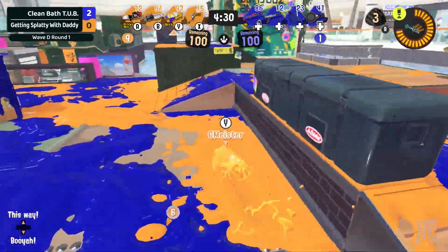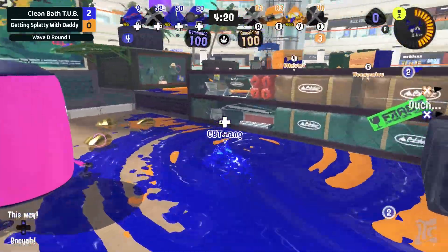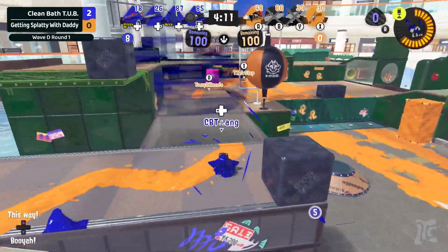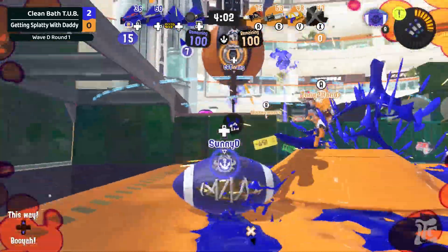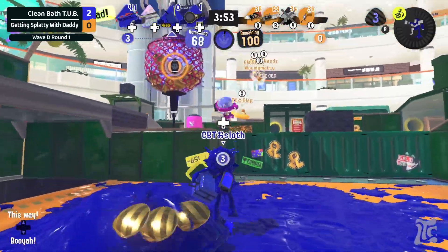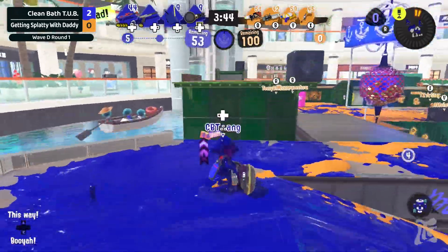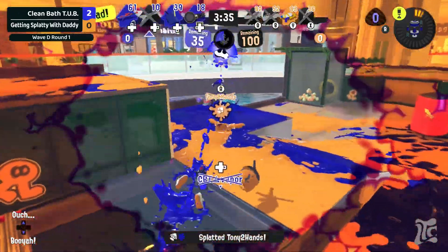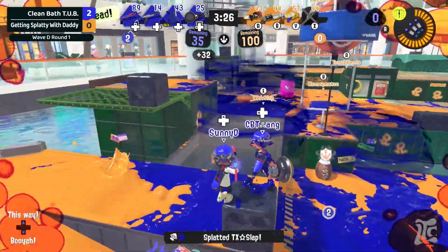It didn't seem like Getting Splatty were getting completely run over every situation — it felt like there were a couple of really well-executed fights from Clean Bath Tub. But if Getting Splatty can fight back like this, it could be a lot closer than we've seen. Up top, they're holding the high ground, opting not to drop and chase — they want the base. Splash down in the base and get several! Absolute efficiency, everyone goes down exactly when Clean Bath Tub wants. Getting Splatty were being patient coming back in but unfortunately the Nautilus made it across and got that Splashdown.